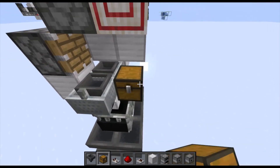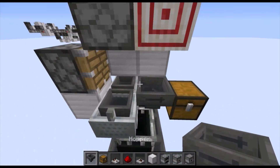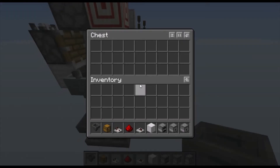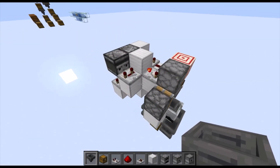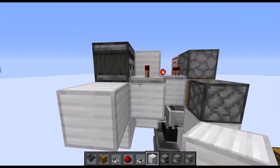Next you need the output for the shulker boxes. Place a chest and then a hopper facing off to the side — this can be however long you want for wherever you want your empty shulker boxes to go. Otherwise, your empty shulker boxes will end up here and the items will end up there.